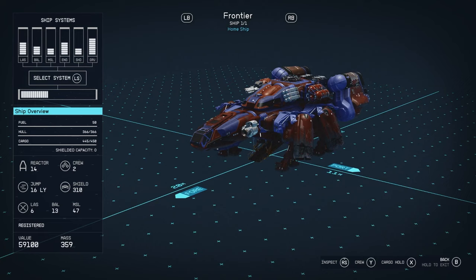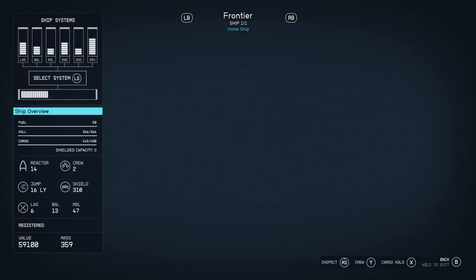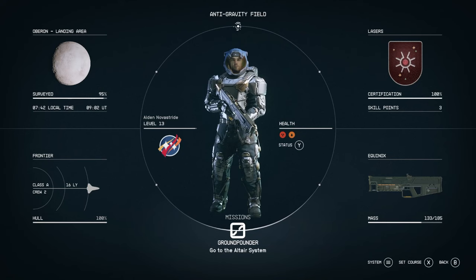On the bottom left you can see an overview of your ship — how much fuel you've got, how much health it's got, and how much cargo it's got. On the right there's an inspect button where you can look around the ship, see what your crew is up to, assign them different things, and see what's inside your cargo hold. Any resources you want to take out or store, this is where you do that.